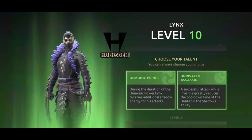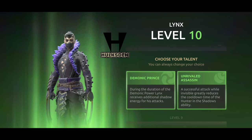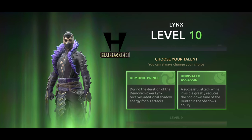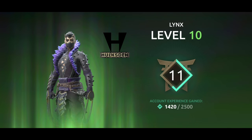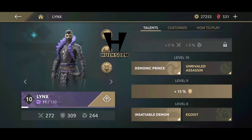By the way, I changed my name to match the character because that's what I like to do when I review new characters. So these are the level 10 skills: Demonic Prince and Unrivaled Assassin. We're gonna check out how they work in the actual PvP.